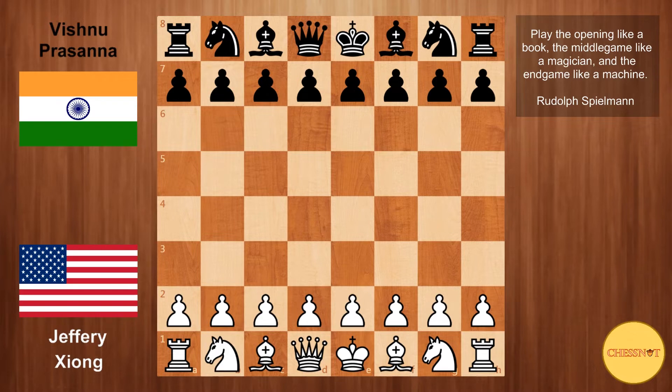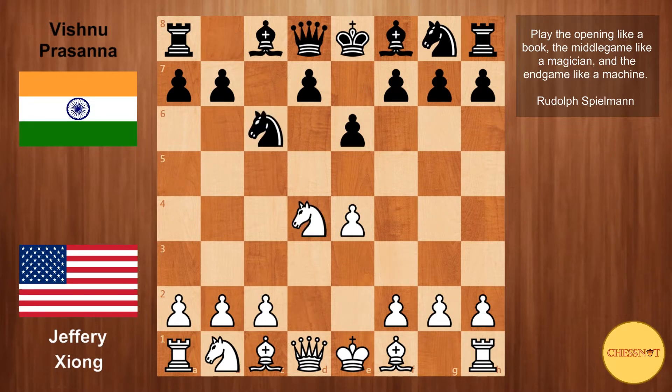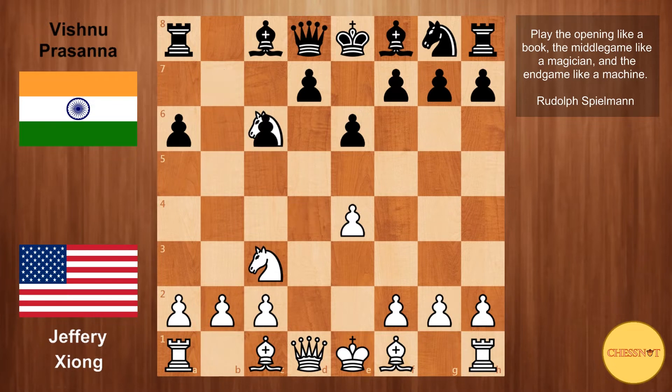Jeffrey with the white pieces and Vishnu with black. Jeffrey opens with e4, we have the Sicilian defence, Nf3, e6, d4, cxd4, Nxd4, and Nc6. Vishnu goes for the Taimanov variation. Nc3, black goes a6, we have Nxc6, bxc6, white develops Bd3, and black strikes in the centre with d5.